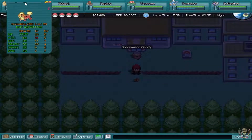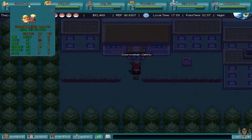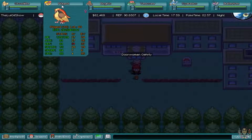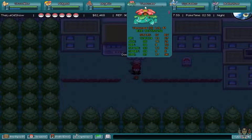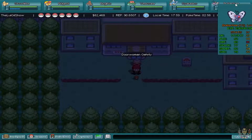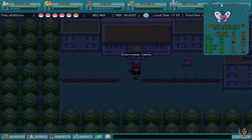Let's show off my team. We've got a Growlithe at level 29, we caught that off screen, that was pretty good. We've got my Pidgeot which is level 40, my Dodrio which is level 33, my Venusaur level 41, Gyarados level 40 and Butterfree level 42.